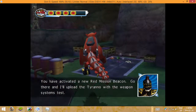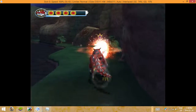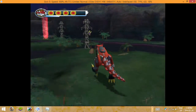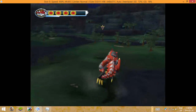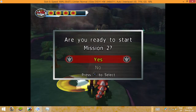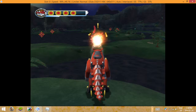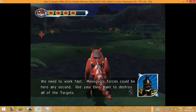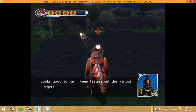You have activated a new Red Mission Beacon. Go there and I'll upload the Tyranno with the weapon systems test. Are you ready to start mission two? Now that your Zord is fully powered, it's time to test. Use the square button to unleash Tyranno's Dino Blast. It worked! That's good news. Continue to test your Dino Blast on the remaining targets — we need to work fast. Looks good so far. Keep testing out the various targets.